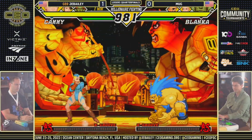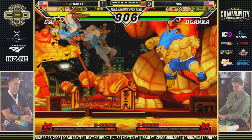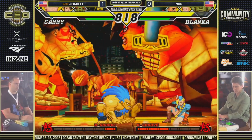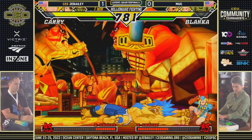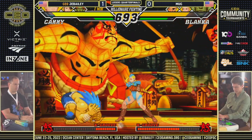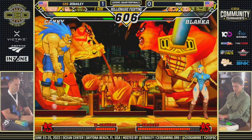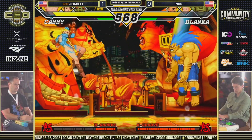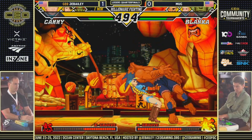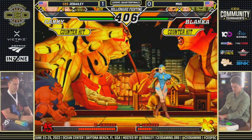JBailey starts things off with Cammy here and I like that approach — very aggressive, just keeping the pressure on. Called with a cannon spike. This is everyone's favorite stage — you got Rouge from Power Stone, Dudley, and Rose in the background. Spiral arrow trying to chase the block on block doesn't convert, but JBailey is able to push the tempo and get the guard gauge building. He didn't want to get just-defend'd on the air-to-air — more rage happening.